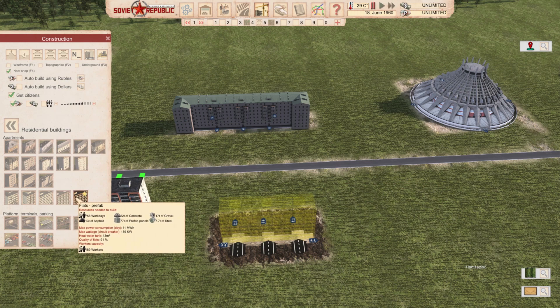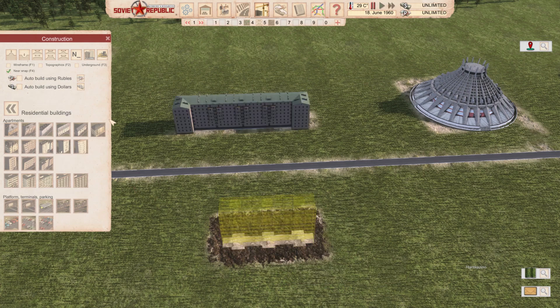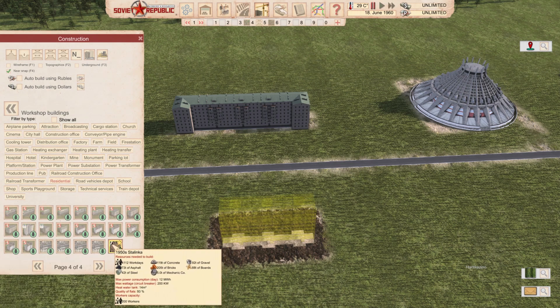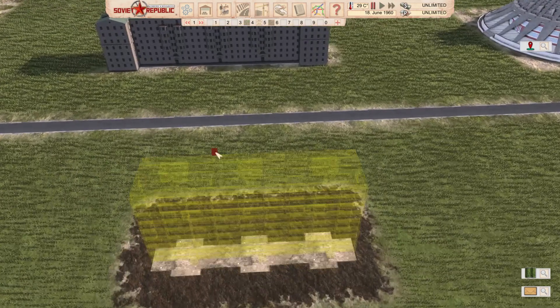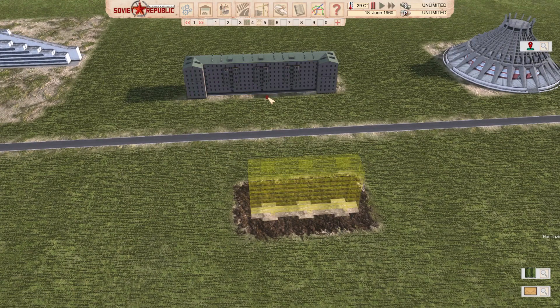How does it compare to a vanilla one? They're more or less the same population-wise, just a little bit higher living standard. The vanilla one houses 179 people. Going to our mods and residential section, the 1950s Stalinka requires 1,121 workdays — about 30% more than the vanilla one. It requires 5 times more concrete and 5 times more steel. So in general, it's 5 times more expensive than the comparable vanilla building. Heads up — if you're going to build something like this, it's more challenging than vanilla buildings. Link in description.